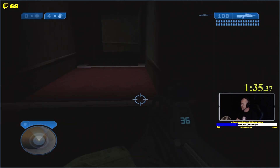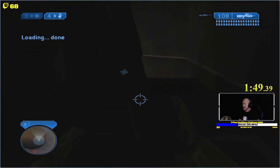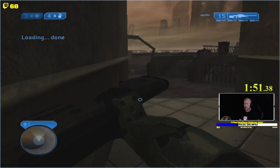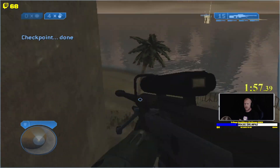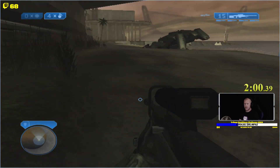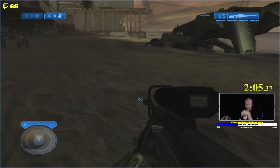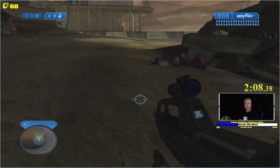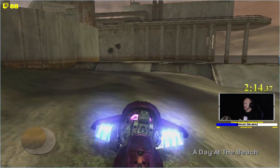Easiest way to get past this hallway is literally just head-glitch on the wall. Mind sharing some of my keybinds? I'm playing on controller — this is Classic on the Xbox 360, there are no keybinds. I play on default.